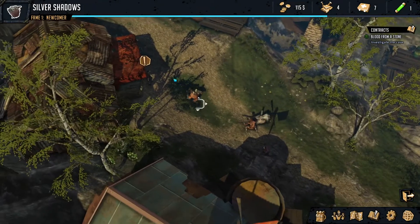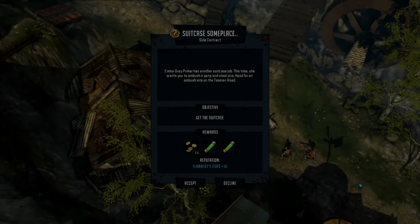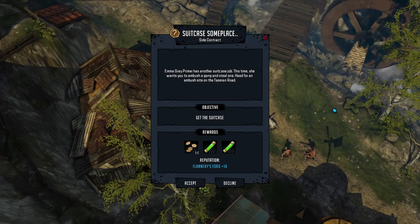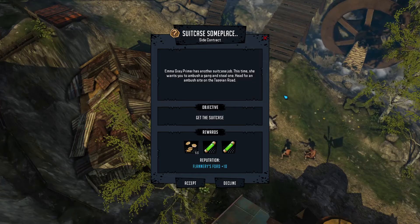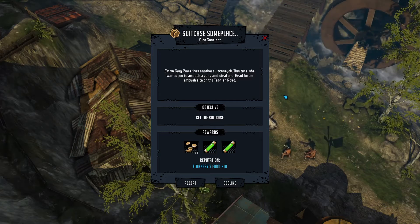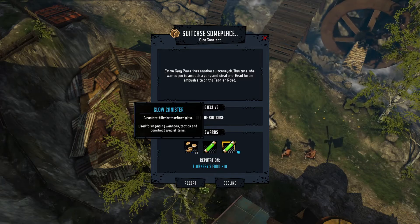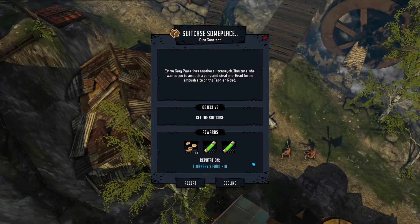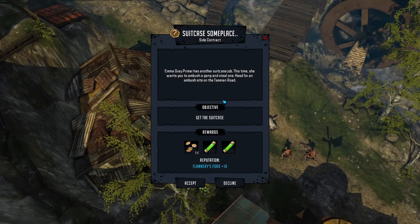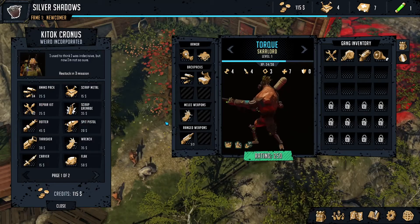After a poke around the map, it looks like Emma has got another quest for us. It's another suitcase job — just in time. We're not delivering one, we are collecting one — in inverted commas. We're not getting much money for this but it ups our rep and we're getting two glow canisters, which are going to be very important later. We'll accept it though.